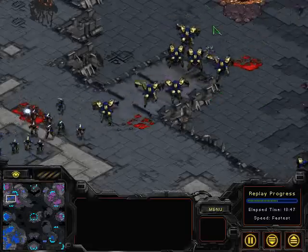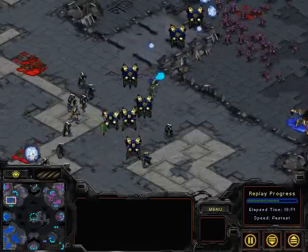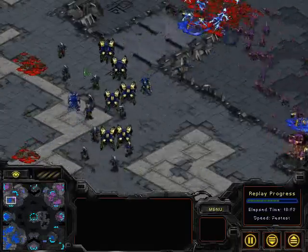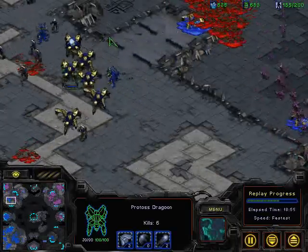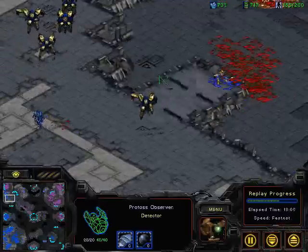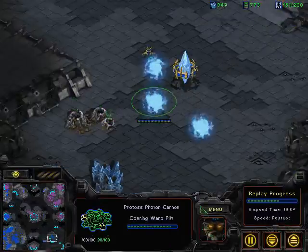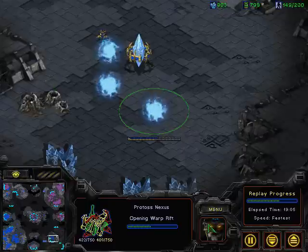Looks like Saber's actually being really bold and expanding down the bottom right while this is happening, so he feels he's distracted Haim enough to make that gamble. But as soon as Haim notices this, he's going to be sending Zerglings down there. But look at that — that Psi Storm totally carved up that large lot of Zerglings.